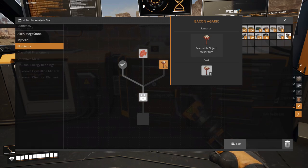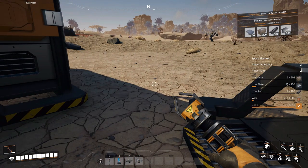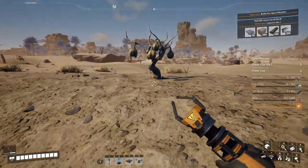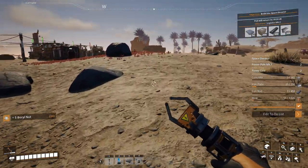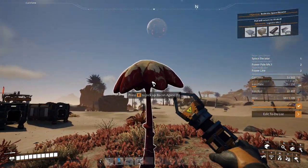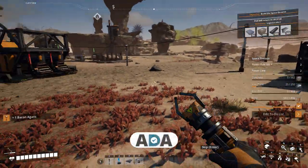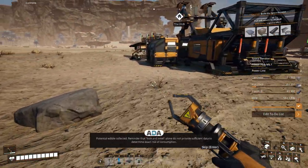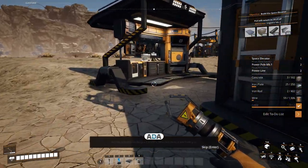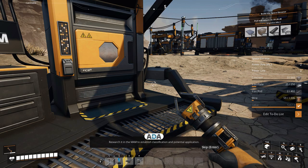There are some of these right out here. Let's go ahead and grab some of these, since we've got them researched and they help heal us. Let's go ahead and grab this bacon agaric. Potential edible collected. Reminder: look and smell alone do not provide sufficient data to determine exact risk of consumption — just because it looks like you can eat it does not mean it won't eat you. Research it in the MAM to establish classification and potential application.